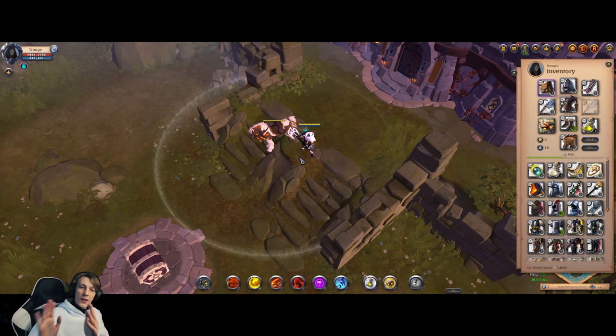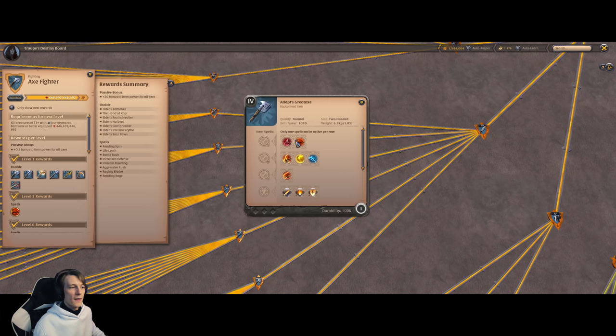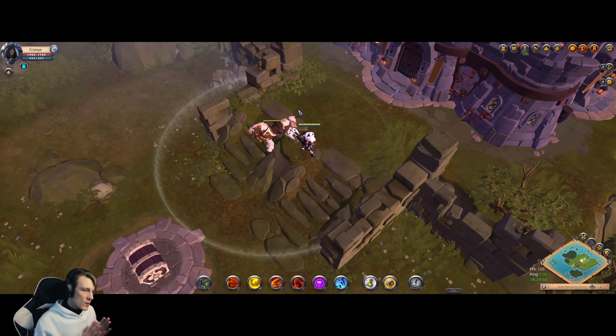Now let's talk about one of my favorite weapons in the whole axe line — the Great Axe. I love it. It is super cool and super nice. But let's start with PvP, because it won't take long: it is super useless in PvP. You can kill people, even in corrupted dungeons 1v1 — I've done it on stream for fun — but it is a very weak weapon for PvP.